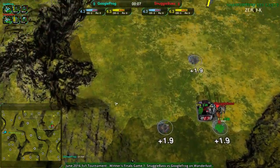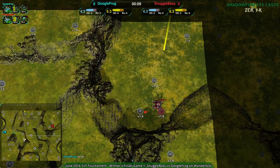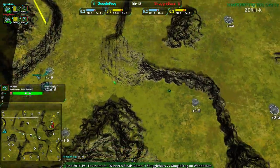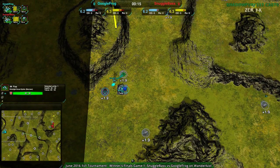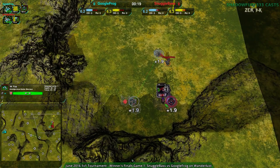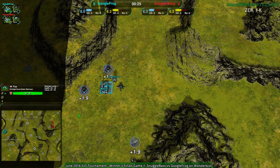Snugglebase starting out with an economic build. Both players actually starting out with a worker — well, one Flea for Google Frog, not the typical five. One Flea for Google Frog into the Weaver, while Snugglebase going for a single Convict into Bandit. So both players going for very early economy, both players realizing just how important that is — it is super important.